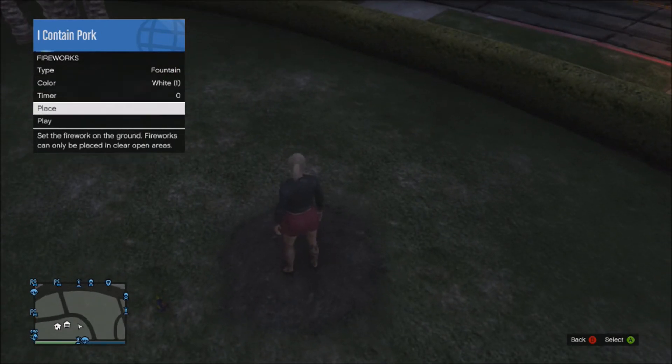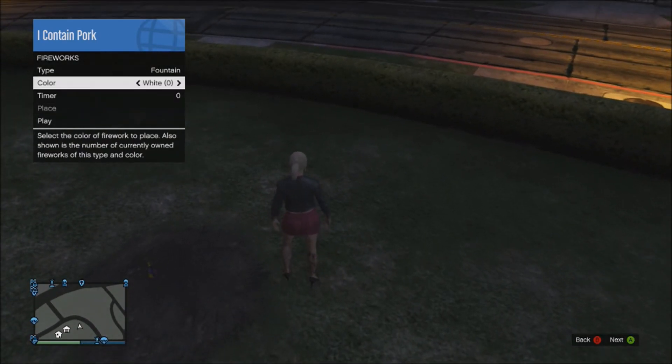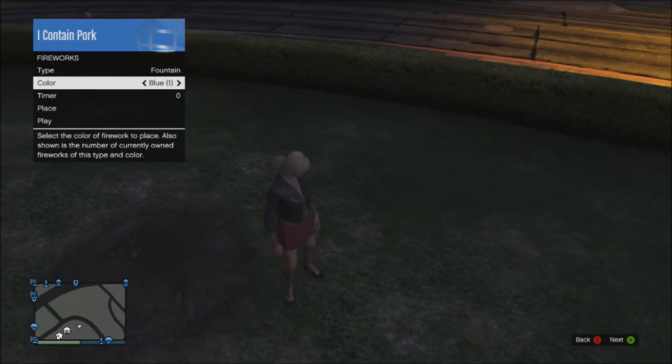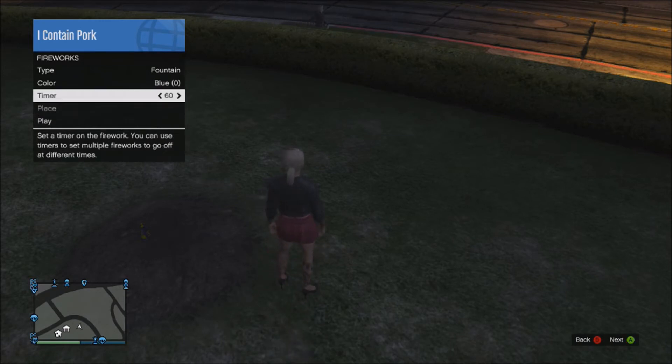What you want to do is scroll all the way to the bottom and click Place. Once you've placed all of the ones that you want — I'm placing three at the moment — you can then go ahead and click Play and it will set off the fireworks.